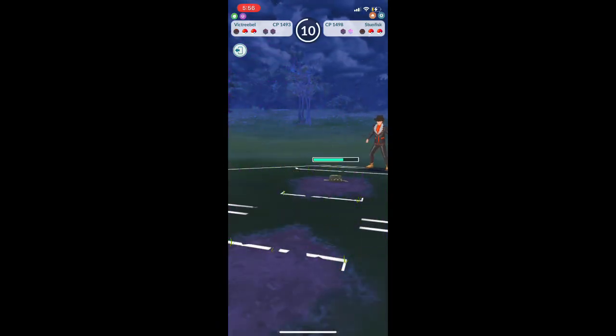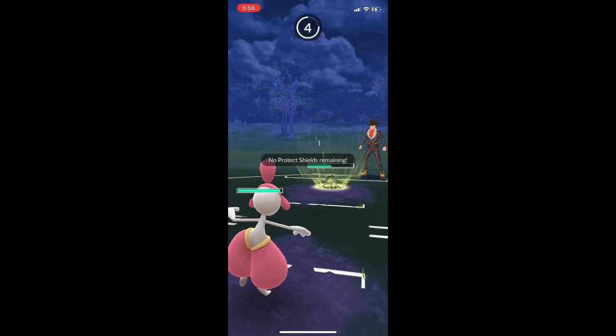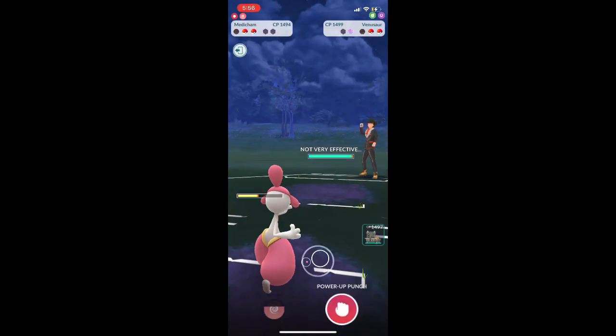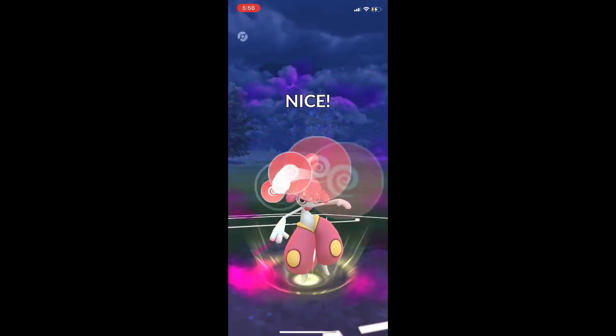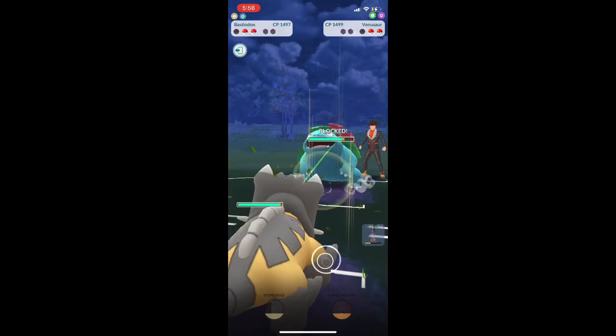Galarian Stunfisk kills us with its fast move. We bring in Medicham. Of course they're going to use an Earthquake, which is practical. But unfortunately their last Pokemon is Venusaur. We're going to use Psychic — I don't want to bait here because they'll kill us before we can get the Psychic off if we tried to bait.